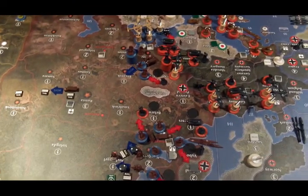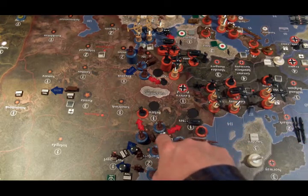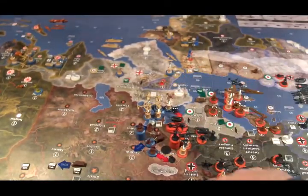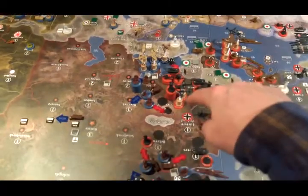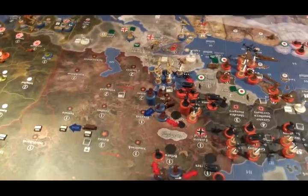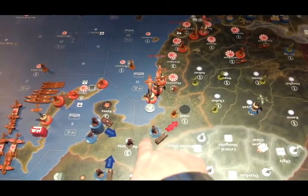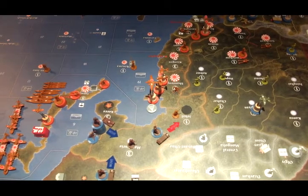Continuing on: 8 infantry, 1 artillery into Belarus; 4 infantry, 1 artillery into the Baltic states, but also there is a fighter coming from Ukraine to the Baltic states. It does not have to pass over the anti-aircraft guns. It can go 1, 2, 3 and miss all the German anti-aircraft, because we're doing always-on anti-aircraft. Also, the 3 infantry in Ukraine are going to be attacking Western Ukraine, and over here in the east, 2 infantry and 1 artillery are going to be attacking Jehol.